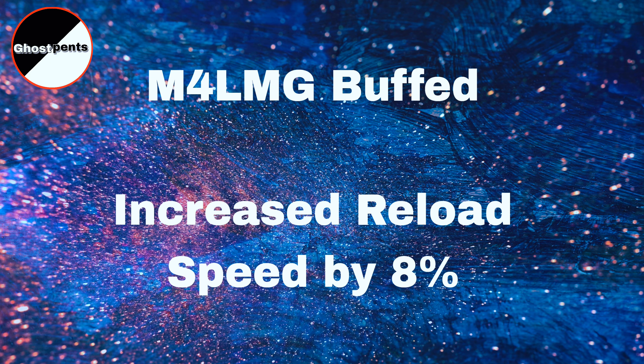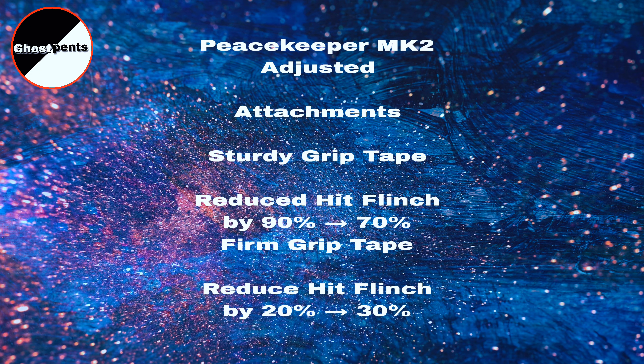M4 LMG Buffed: Increased Reload Speed by 8%. Peacekeeper MK2 Adjusted Attachments: Sturdy Grip Tape — Reduced Hit Flinch changed from 90% to 70%. Firm Grip Tape — Reduce Hit Flinch changed from 20% to 30%.